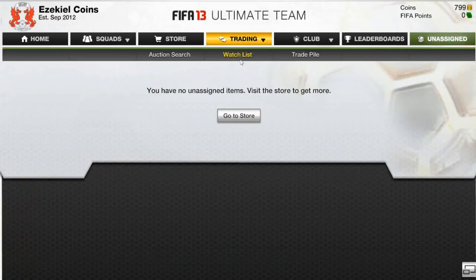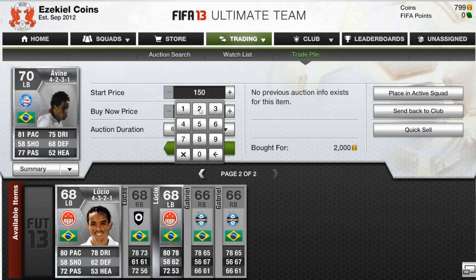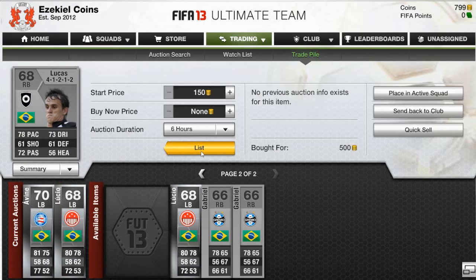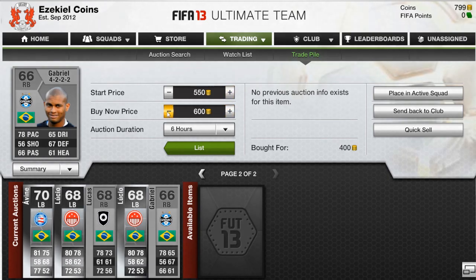I made sure I knew the prices before buying. I also bought a Vina and Lucio. The reason I bought Vina for 2,000 coins — which wasn't a great deal — was because he was the only one on the market around that price. If I was going to sell Lucio for 2,000 rather than 2,500, and there's already a Vina on the market for 2,000, Lucio's not likely to sell. So I had to buy all the players that were in direct competition with me selling mine.